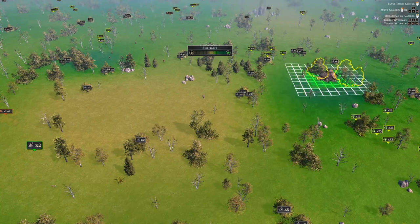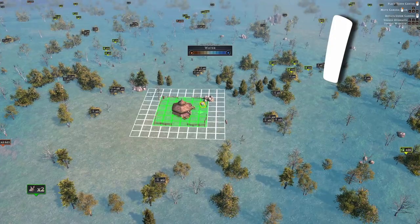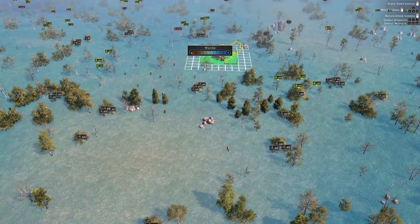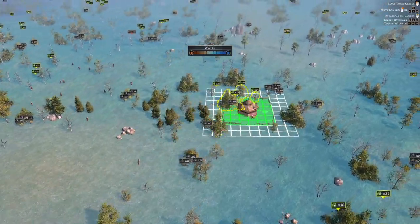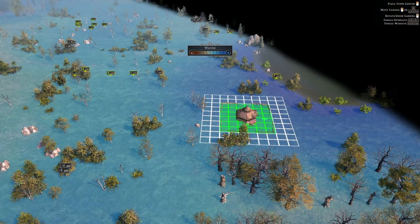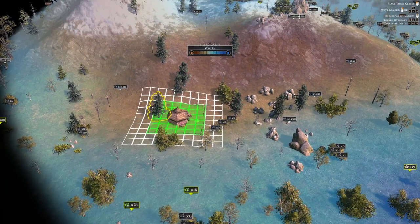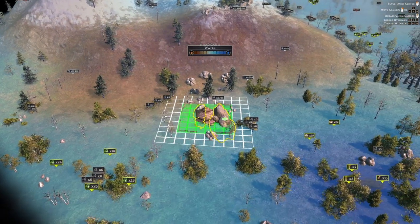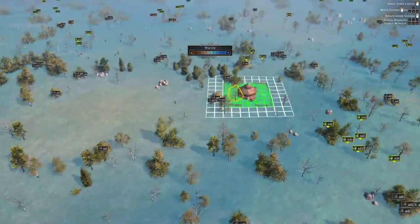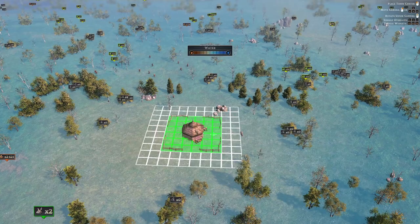If you press I you'll see the water overlay, showing where there's a lot of water in the ground. A lake obviously has a lot more water; the mountain is quite bare. You definitely don't want to build there. You need water for your population to drink and for many production buildings, so choosing a location near good water is important.